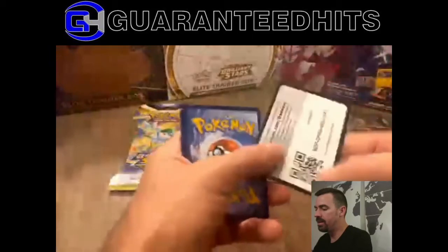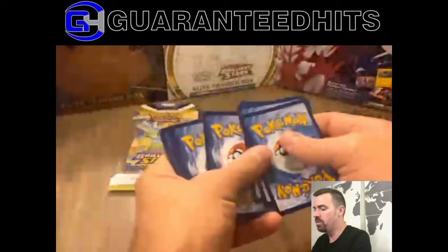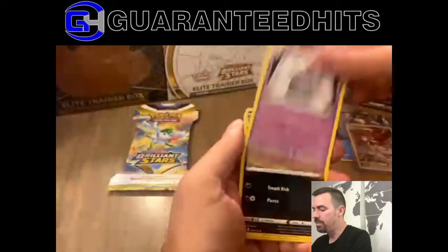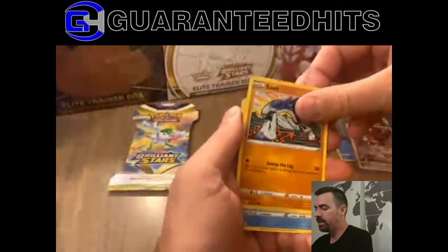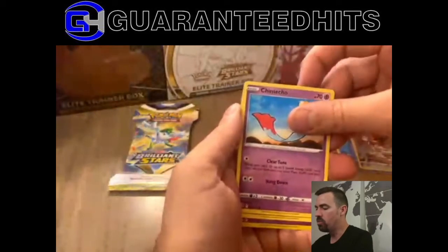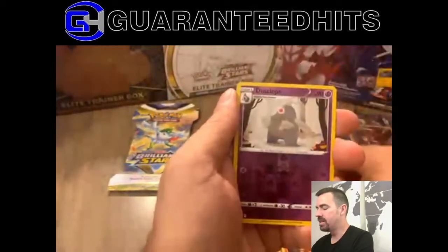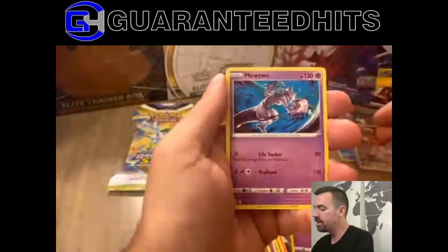Okay, good card. 1, 2, 3, 4 — second to last pack. Come on, let's get something good. Dusk Collapse, Morbry, Goodbye, Sonic, Corphish, Colt, Chimecho, Chimchar, Dusclops. And another non-holo. Me too.